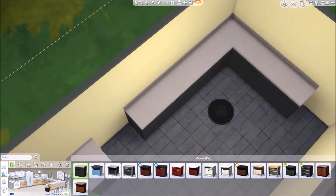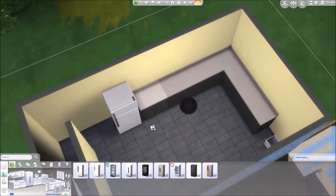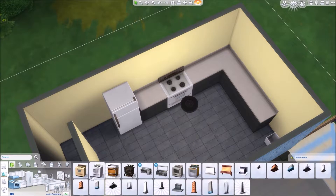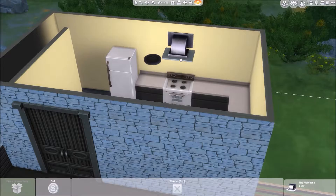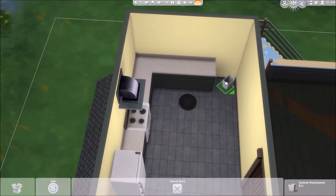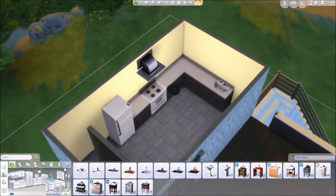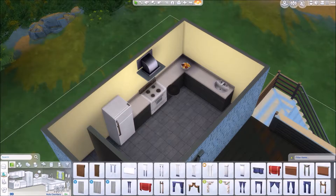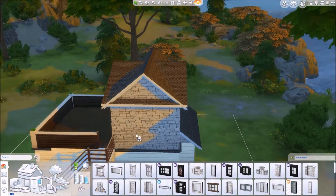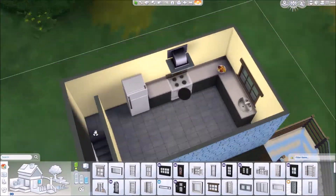It is basically furnished, though it's not very good to be honest. There is only one window throughout the whole build — that's because I forgot to put them in. I was so focused on getting all the furniture in: the beds, the dressers, the sofas, the kitchen — and then I forgot the windows. So yeah, there's only one in the kitchen.